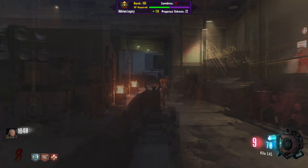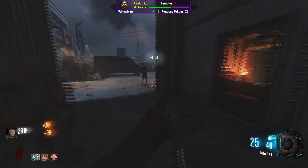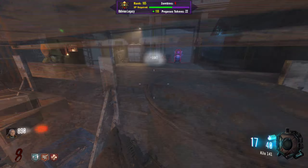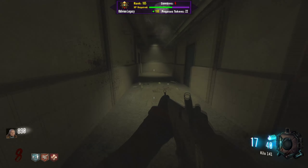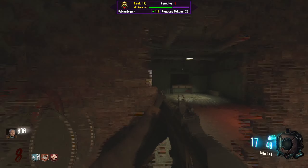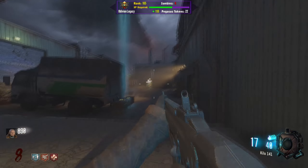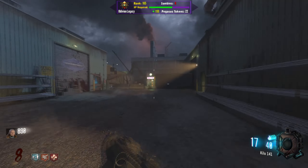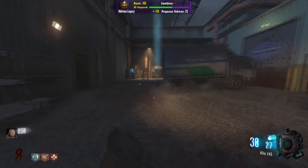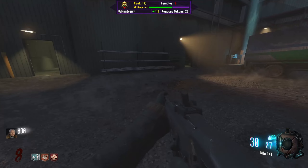One nice thing about this map is there is mantling — I mantled while getting Jug, which is cool. I haven't watched the new Walking Dead series with Maggie and Negan. I've watched pretty much all The Walking Dead, but not Fear the Walking Dead. Don't spoil it — though honestly I've seen spoilers, so it's not a huge deal. Let's go back to the box, because there's a valve here and we need Speed Cola. Pack-a-Punch should be open now.